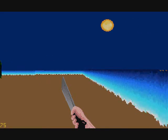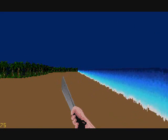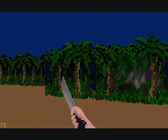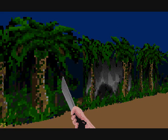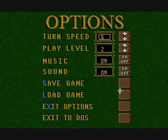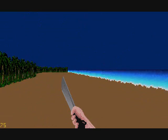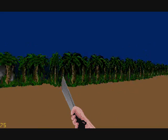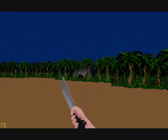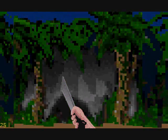I spent about an hour looking for any maps for this, just in case I needed them. I wouldn't really study them, but if I got stuck I'd have something to fall back on. I can't find any maps - I spent a lot of time looking. If you can find some and send them to me while I'm still doing this game, I'd appreciate it. Anyway, let's go in this cave - there's a gun, let's grab it. An old rifle.